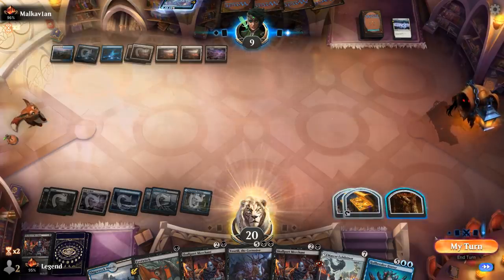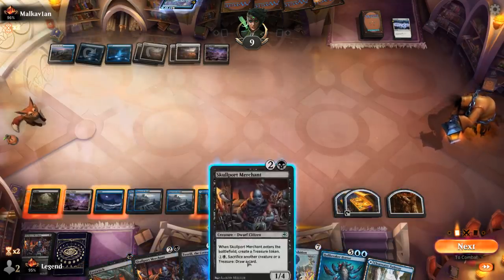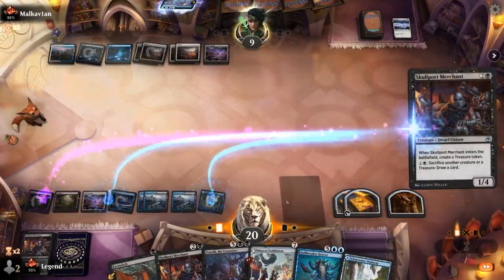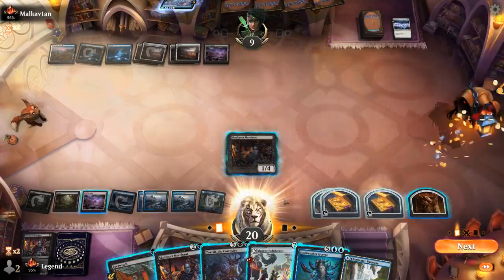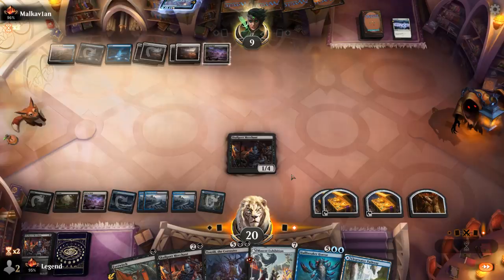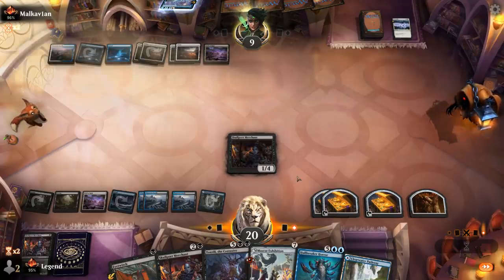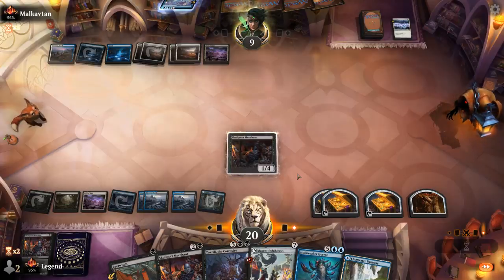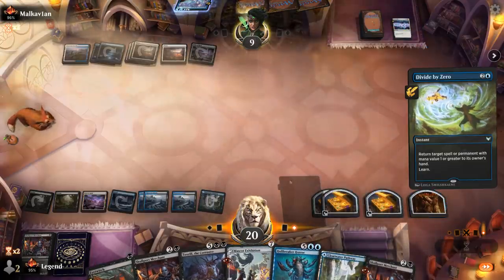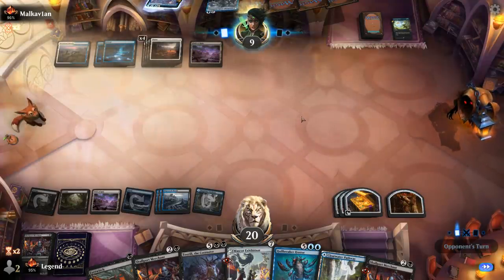Could play another Skullport Merchant and then try to flash in another Hullbreaker end of turn — that seems fine. If they try and Field of Ruin my Field of Ruin I could potentially respond. Opponent's got a Divide by Zero on Skullport Merchant — that happens. Divide by Zero would have been a pretty great answer to Hullbreaker too.